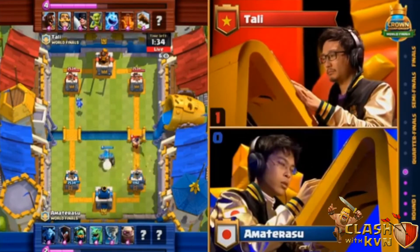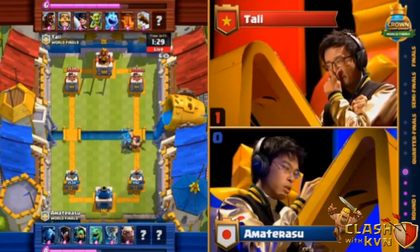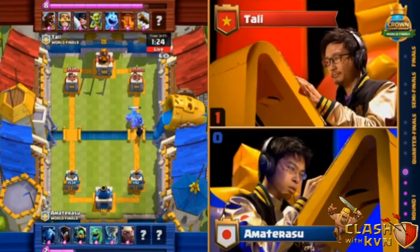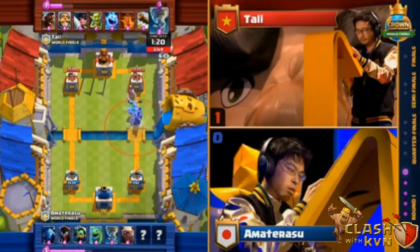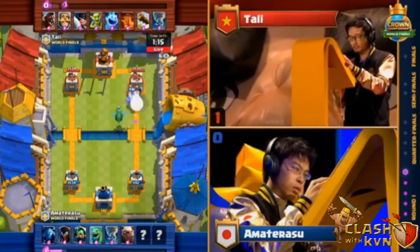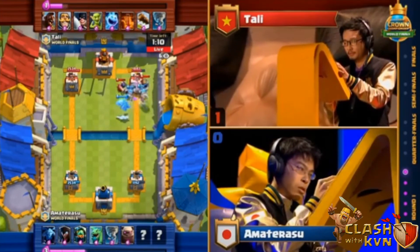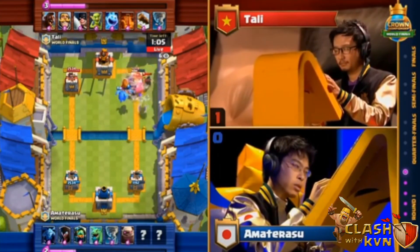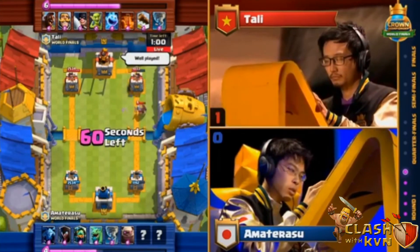Tally going to have to continue that line of attack on the right side. The Executioner doesn't get a chance to lock on. Amaterasu, with plenty of Elixir to play around with, is going to add a Golem onto the right side. He's looking quite well with this push, but it's not double Elixir time yet — he might not have enough to reach the tower. There's the Tornado, and just as that happens, the Night Witch falls, the Bats fall, but the Baby Dragon trying to get value here — and it connects on the tower! Great value for the Baby Dragon. Looks like Tally played that Knight a little bit too close to the Golem. That was actually a huge counterpush by Amaterasu.